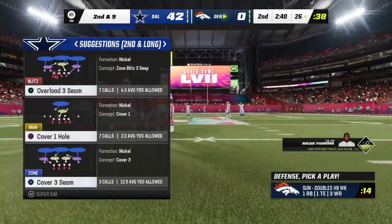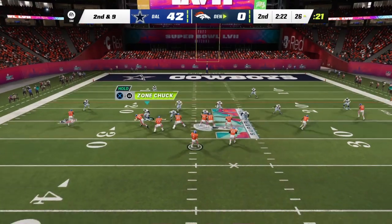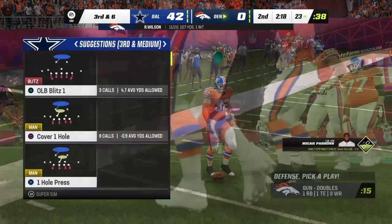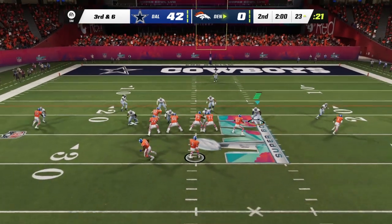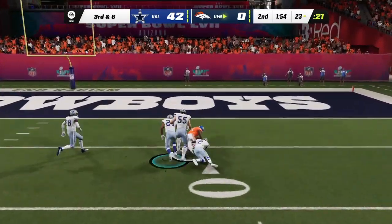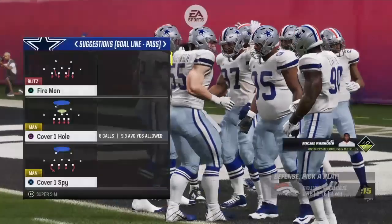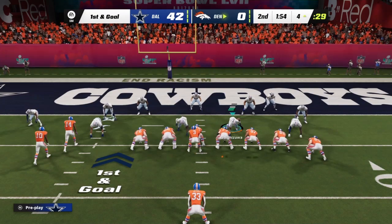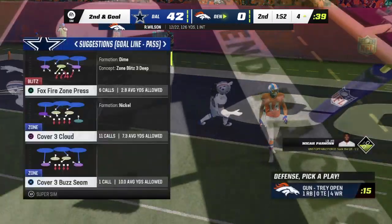Just a yard on the pickup — second and nine. From the shotgun Wilson — short completion to his tight end, out of bounds just inside the 25. Now Wilson — he gets it to Patrick all the way down inside the 5 to the 4. We have reached the two-minute warning with just under two minutes to play in the opening half. Wilson drops back — the ball comes out on the hit but they'll say it's incomplete. Second and goal at the 4-yard line.